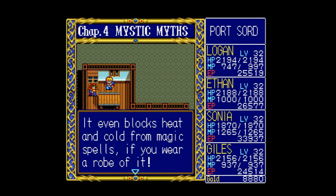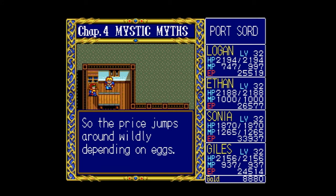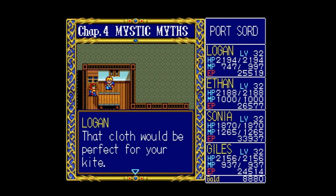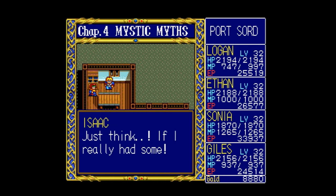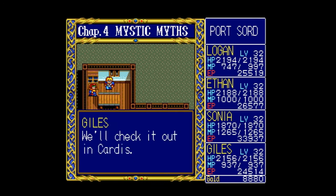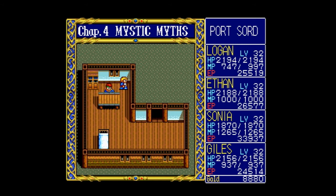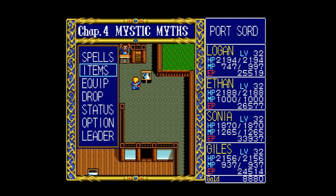The best cloth comes from Sordis, where the dragons lay eggs once every hundred years, so the price jumps around wildly depending on eggs. Hopefully we can afford it with 88.80 gold. Logan says that cloth would be perfect for the kite. Giles says it can't hurt to ask. Isaac says just think if he really had some. Giles says check it out in Cardis. The kite's important to all of us — that dragon cloth would make a great kite. So let's go to Cardus. I don't have to leave the building to do this.